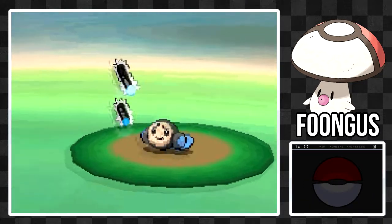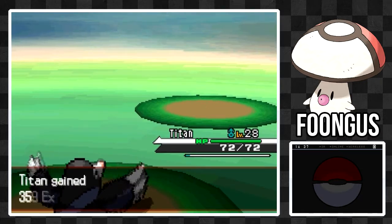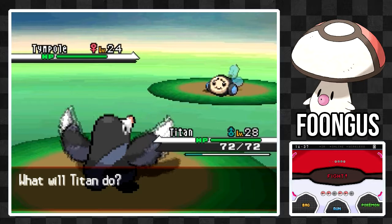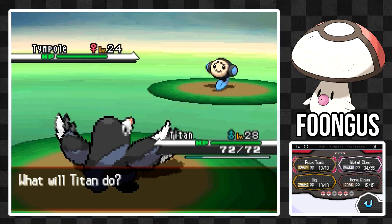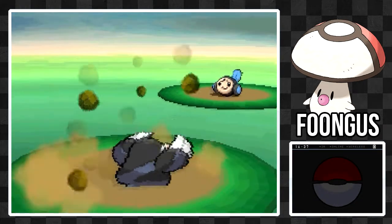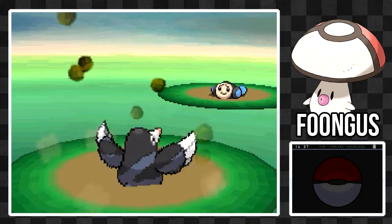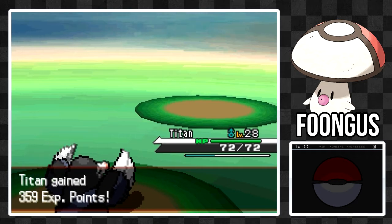I really dig that idea — to basically have this Mimic enemy that you have in a lot of RPGs. I like how they added Foongus into the game for that. Those are the three new Pokemon you can get. I can recommend Deerling, I can recommend Carablast too, but I can't really recommend Foongus. There are better Grass-types and even better Poison-types by far, so I personally wouldn't bother.